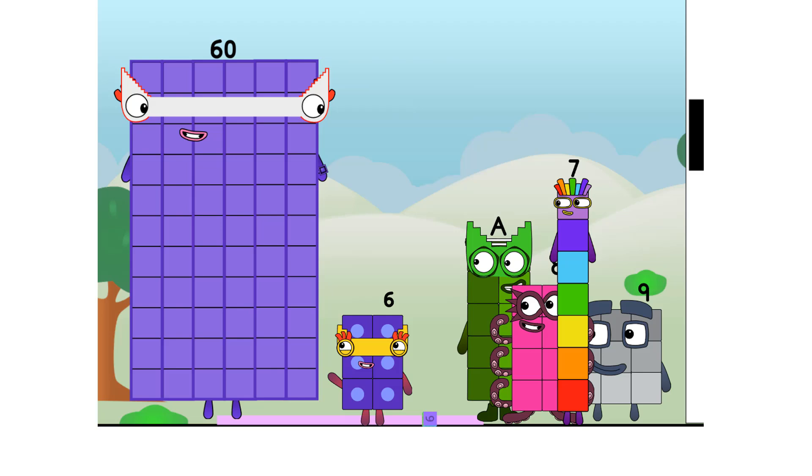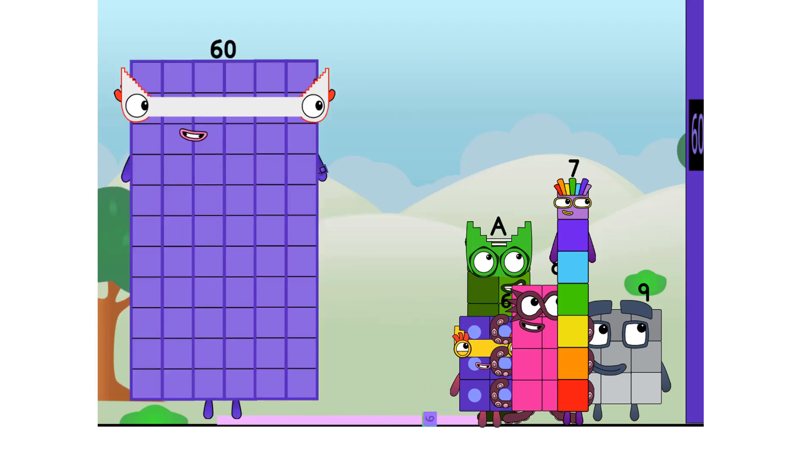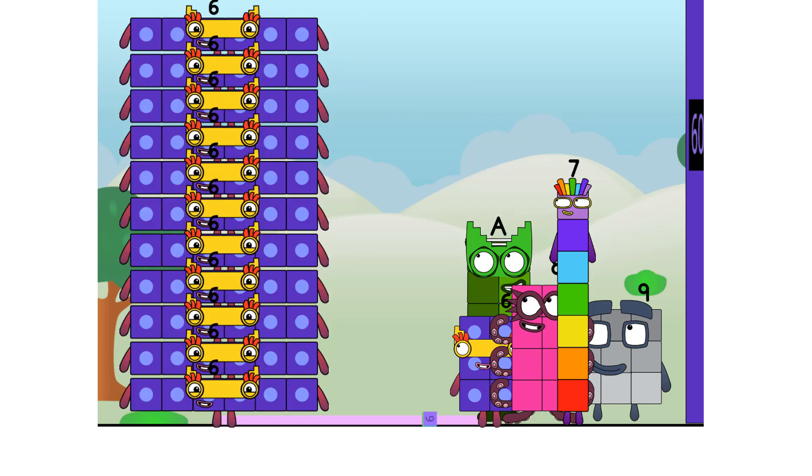Are you a step squad like me? I noticed that you have a step mask. Well, the answer is yes. I can make a step shape with one to ten. As I was saying, sixty. Six lots of ten is a new high score. I'm six tens. Or... ten sixes. Game on!